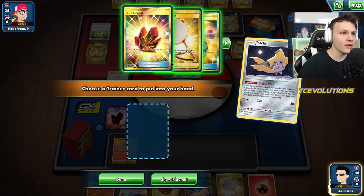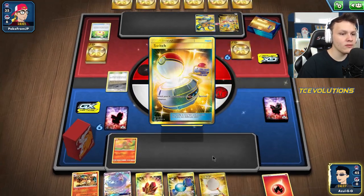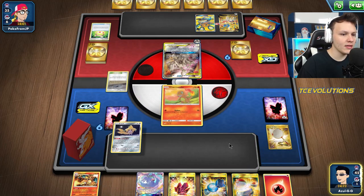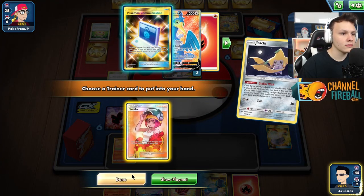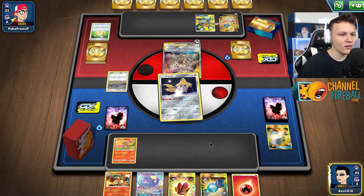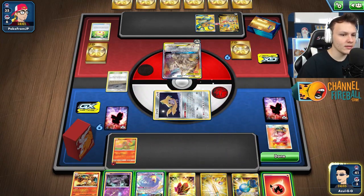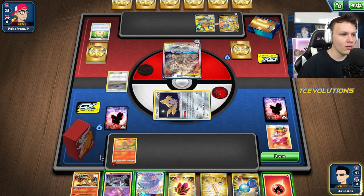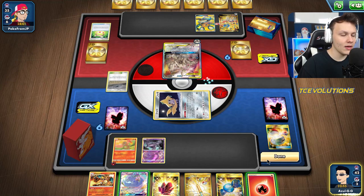Drew Charizard. So we can't do Charizard already — give me some more pieces though. I'm going to Net, Switch. I'm looking for a Quick Ball or a Cram to try and get the Zacian. There's a Welder — I like the Welder more than the Cram though. There's a Cram now all of a sudden. I think I like the Welder more. I want to keep the Oricorio around as well, but I can't even use it until next turn anyways. So I'm going to Mewtwo the Welder on top and pass.